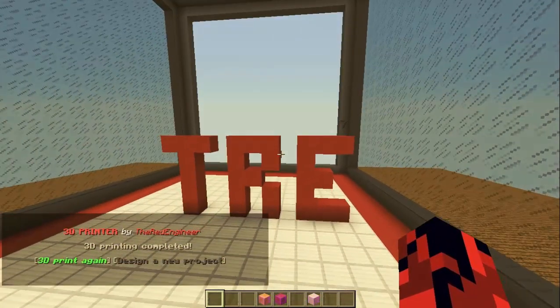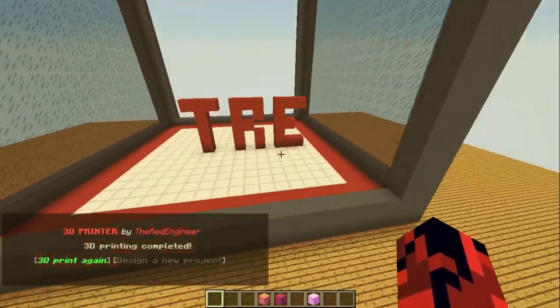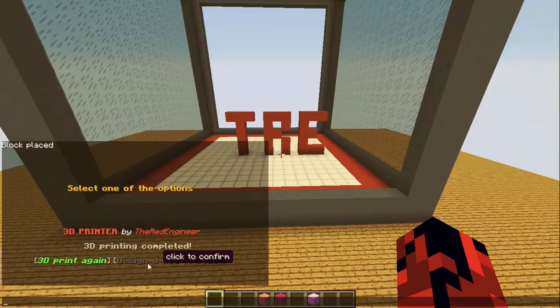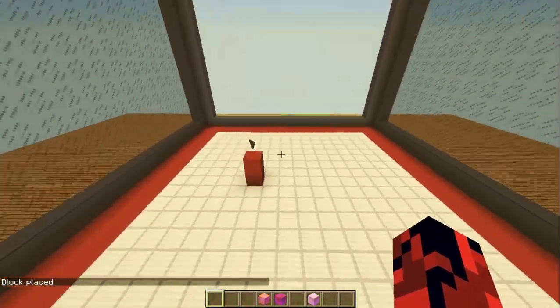It's a clever 3D printer because it goes straight to the blocks that you placed, and it knows when it finishes printing all the blocks. A new message will appear saying '3D Printing Completed.' You then have the option to click '3D Print Again,' which will delete it and start the 3D print over so you can watch the design as many times as you want.